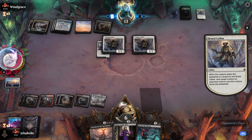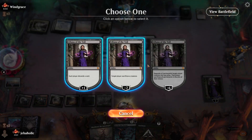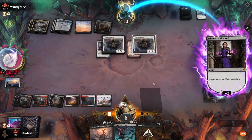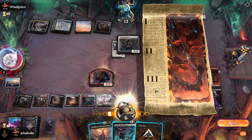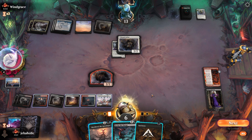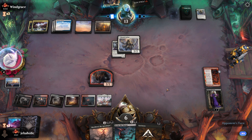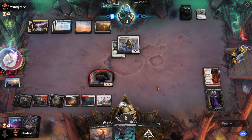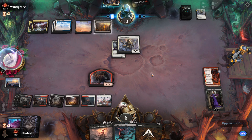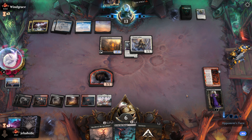Oh, two Cathars! Alright, that's bad for him. I could wait on this Cut Down to see if he attacks with the Foundry, kill it, then block his Foundry without having to chomp-block. If he plays the Cathar first — yeah, he can do all that. I would probably want to kill it in response so he doesn't get the token.